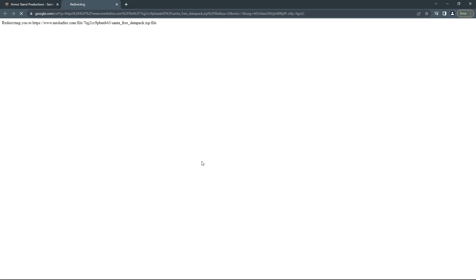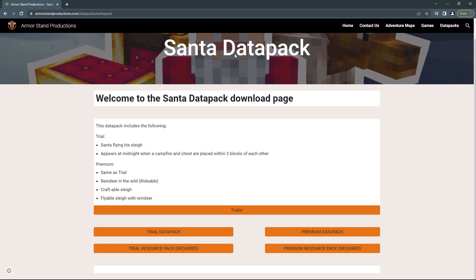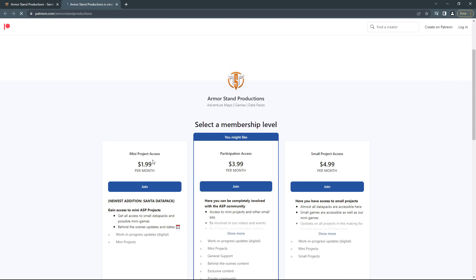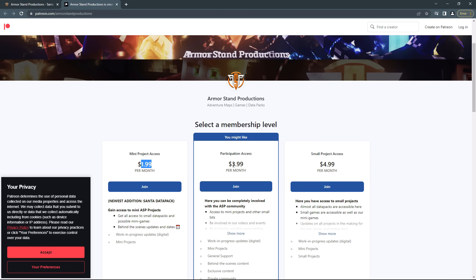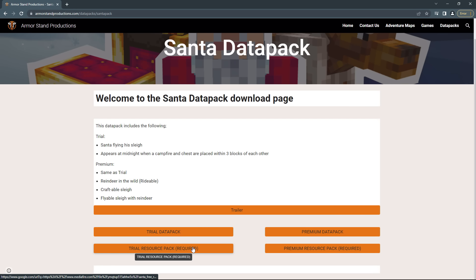The first one is the Trial Datapack, and that's just the free one that adds Santa into your world — he'll come by midnight, and I'll show you exactly how to do that later in the video. The Premium Datapack, however, is on our Patreon, which is just $1.99. I know it's highlighting the $3.99, but don't buy that one — you don't need it. Just the $1.99 and you'll get access to our Santa Datapack. Make sure to download both the Datapack and the Resource Pack, as both are required to get this up and running.